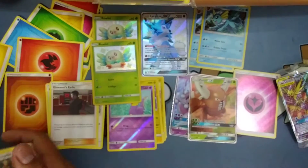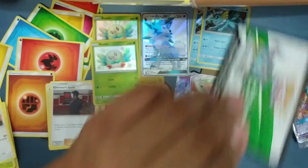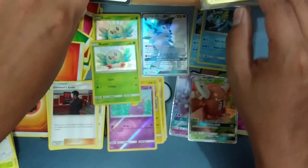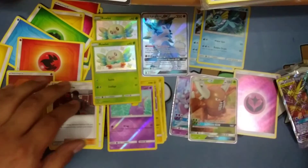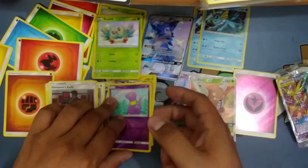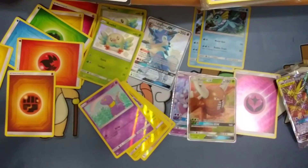Let's see how many hits we got: 1, 2, 3, 4, 5 — out of ten. That's about average with what the pull rates have been with this set. It's like literally half — half of the packs you open you get something essentially.